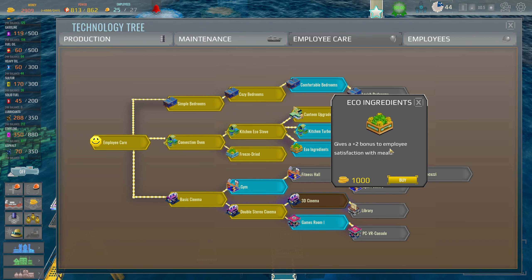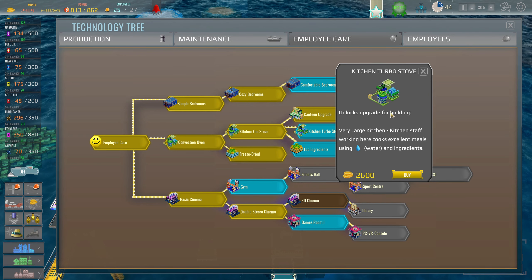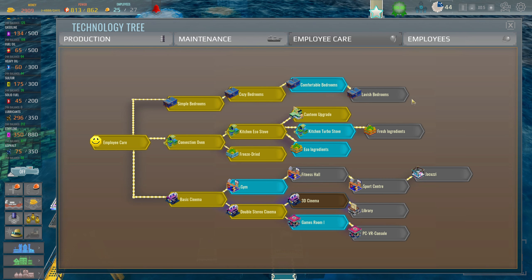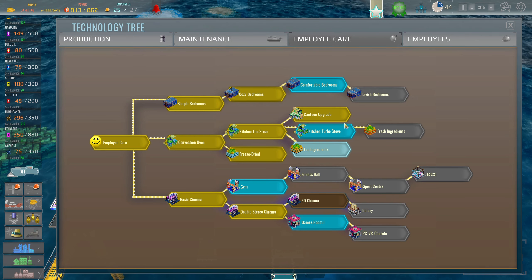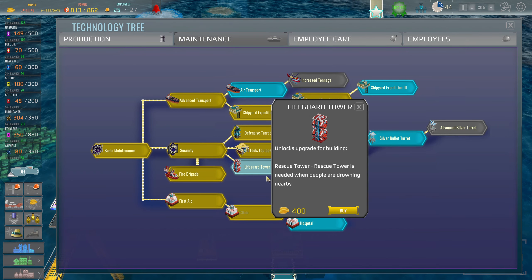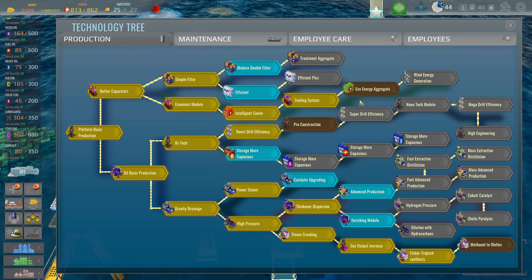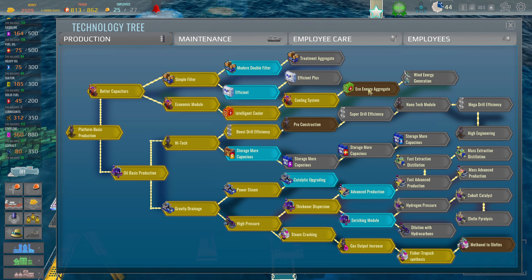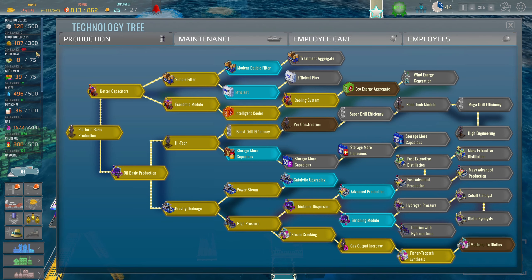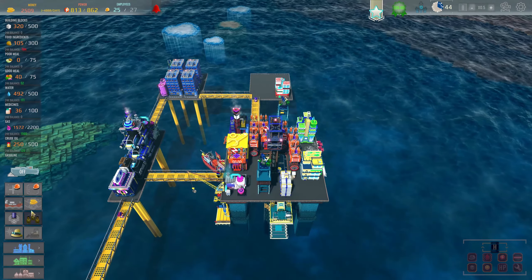The canteen upgrade gives a plus-two bonus to employee satisfaction with meals. Kitchen triple stove would unlock a very large kitchen where staff cook excellent meals using water and ingredients — I'll hold off on that. Comfortable bedrooms — maintenance. I'll unlock the lifeguard tower just because. And in production, I want to get into wind turbines.